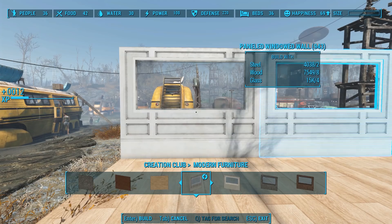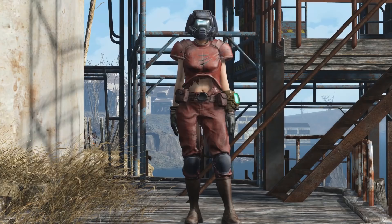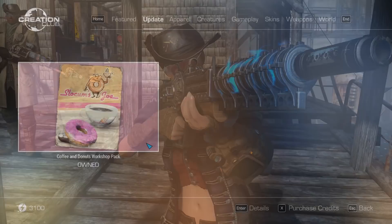Bethesda released a new update to the Creation Club yesterday. This was easy to miss because on the same day they released Patch 7 for Fallout 76, which I already covered in a livestream that you can watch here. This update doesn't add any new creations, but instead it improves a bunch of existing creations, adding brand new build stuff and improving weapons and armor. These updates and improvements don't cost anything for players who have already purchased the creation. So let's hop on in and see what's changed.